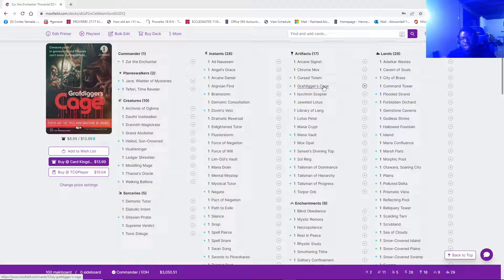Because there was a lot of interaction — Path to Exile, Swords to Plowshares, Mental Missteps, Force of Negation — there was just a bunch going on. Those two cards definitely did what they needed to do and definitely helped me win. They do a fantastic job.